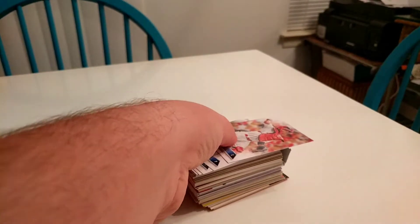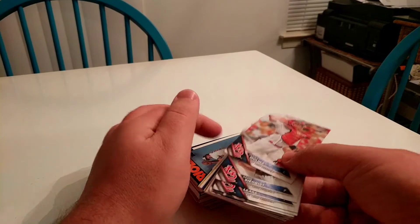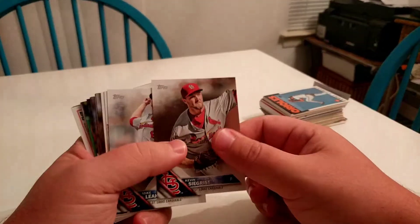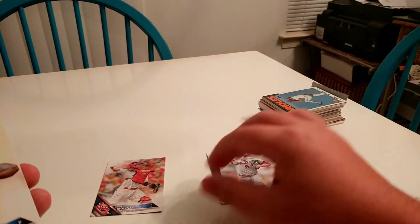Let me get the giveaways out of the way — it won't open from the bottom. So it is a Cardinals team set. As I'm doing it, I'll go ahead and sort them by position to make it easier. We got Yadier Molina as catcher, Kevin Seitzer, Mike Leake — I don't think I'll use those. Kolten Wong at second base, Carlos Martinez.